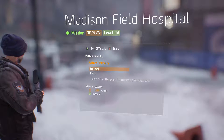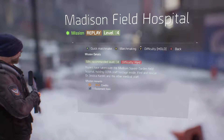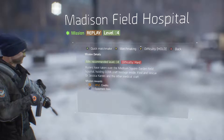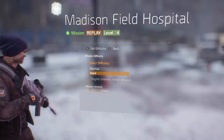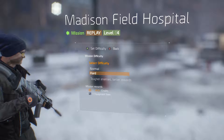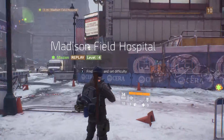Once you beat a mission you can go back and play it again on a harder difficulty. All you have to do is go up to the little mission marker, hold Y, and it resets to replay. You press Y for difficulty and you can choose either Normal, which is the basic difficulty, or Hard, which makes it tougher enemies and you get better rewards from it.